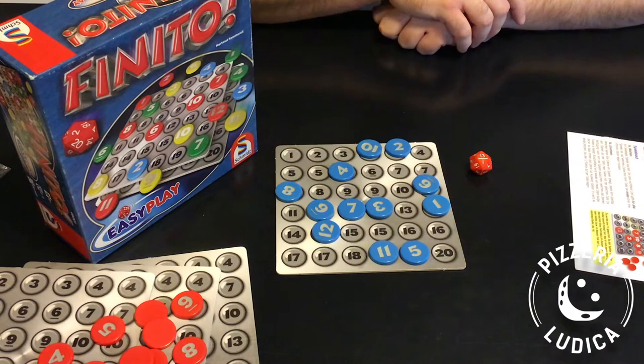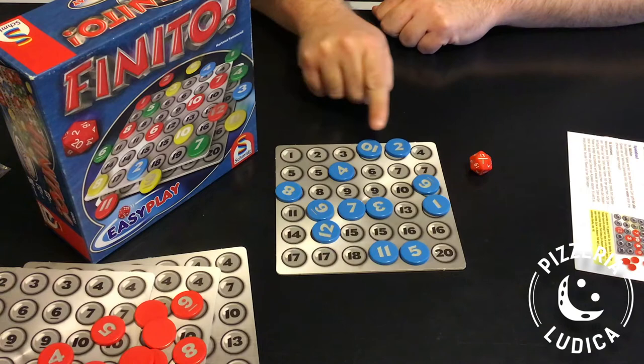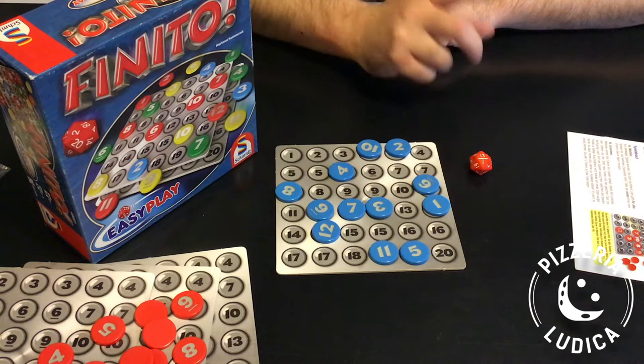At the end of your turn, if one or more players have all their tokens in order — so counting the spaces from 1 to 20, the tokens are in order from 1 to 12 — call out Finito. The first player or players to call out Finito wins. You're ready to play Finito.